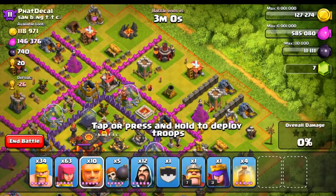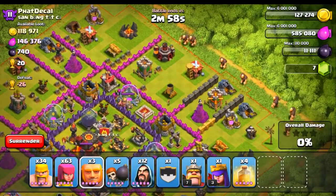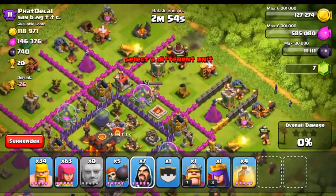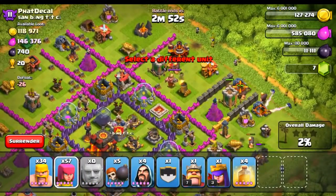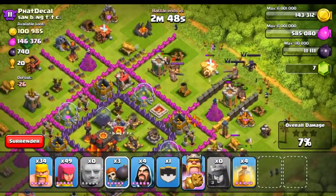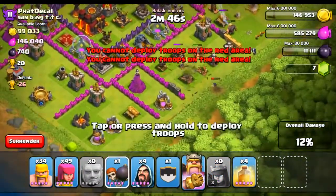Three, two, one — YOLO! Alright, here we go. Giants, giants, giants, giants. We're going to whiz them all on the outside. Archers followed up. Let's drop our heroes right there and hopefully get them towards the center. Let's send some wall breakers in there to hopefully make a little path.